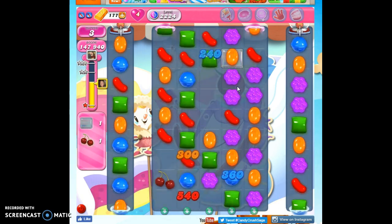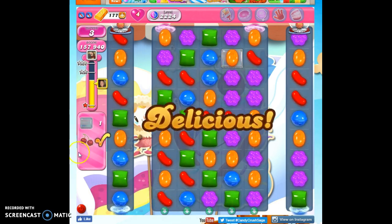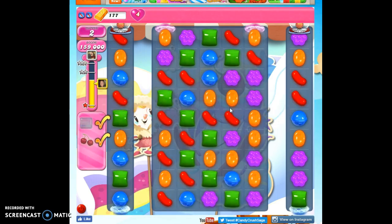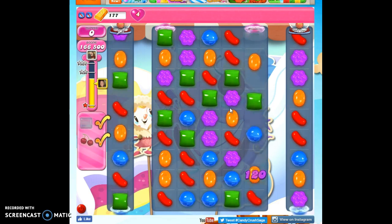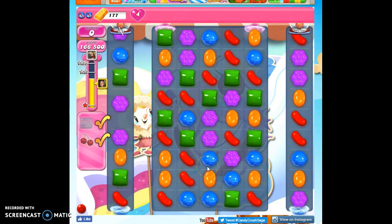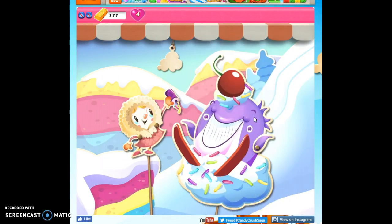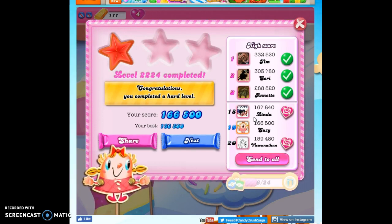Now I need one jelly and one ingredient. I got the ingredient. There's the jelly. So there we go. It's the color bomb stripe combo or two sets of striped wrapped combos, or a combination of those things that will really help you on this board. This wasn't easy — this was my eighth playthrough for recording purposes, so I struggled a bit with it.